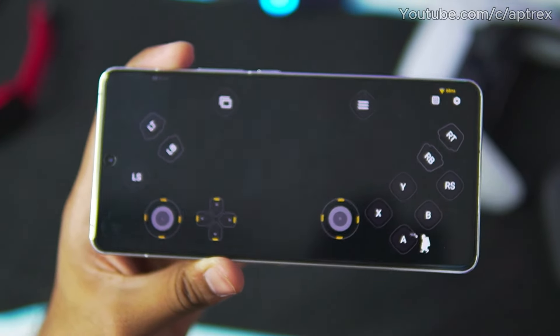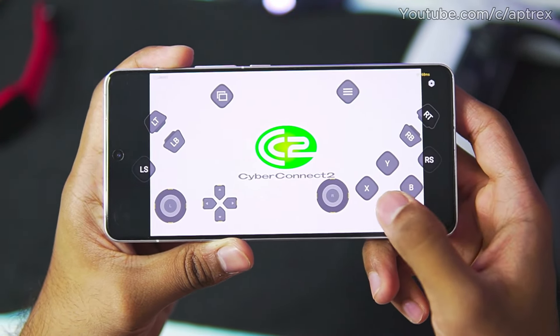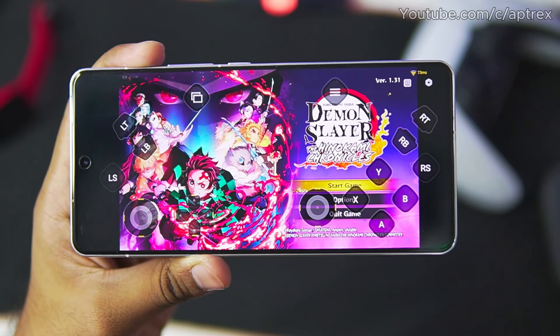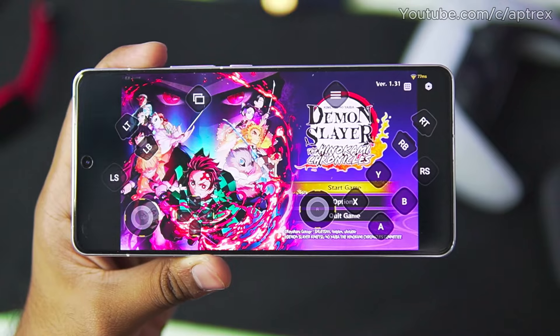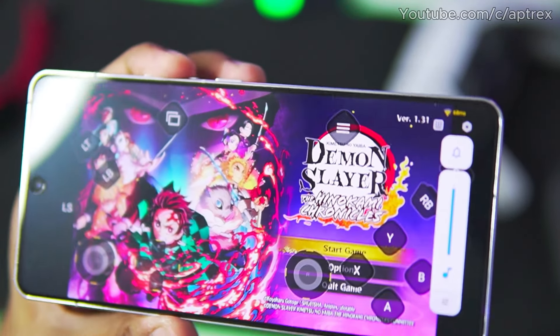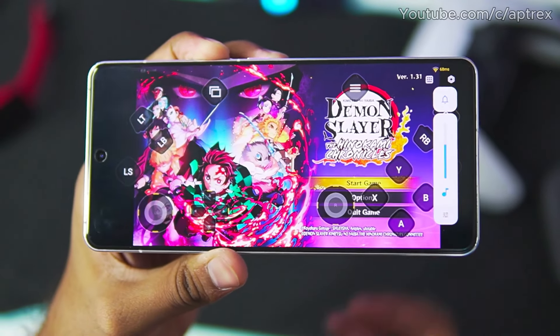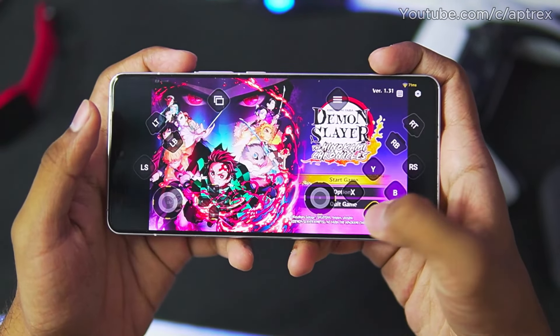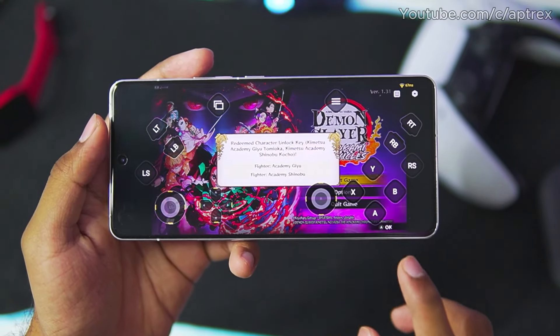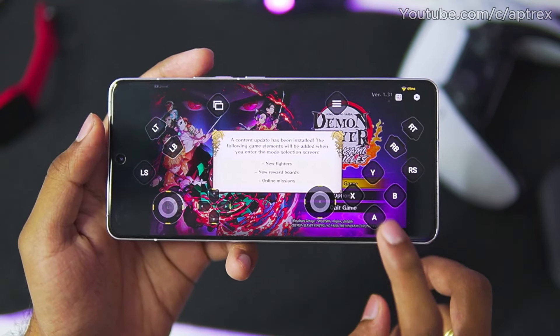Let's find out the moment of truth — how well will it work? There we go. Demon Slayer Hinokami Chronicles has successfully started. The audio output is also working properly. You won't face any issues while playing this game on your Android device. As we are not using any kind of emulators, the gameplay will be at straight up 30 to 60 fps. You won't face any lagging issues.